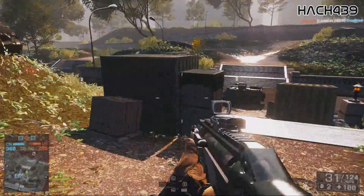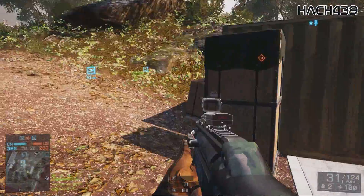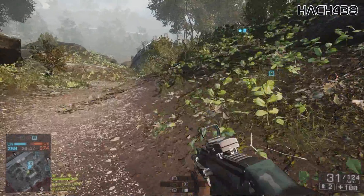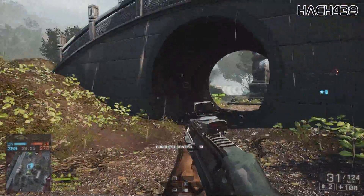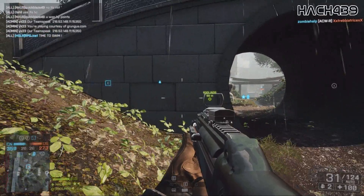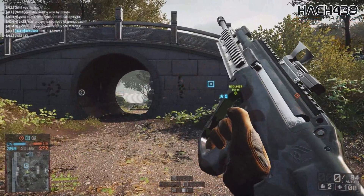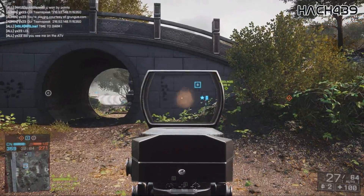This is the SAR 21 — it's the third assault rifle you unlock as the assault class. Recoil is one of those guns where it stays mostly centered because the left and right recoil are equal and both pretty low, about 0.2, and the vertical recoil is also pretty low. When you aim-fire, as you can see, it goes straight up and just zigzags basically back and forth.